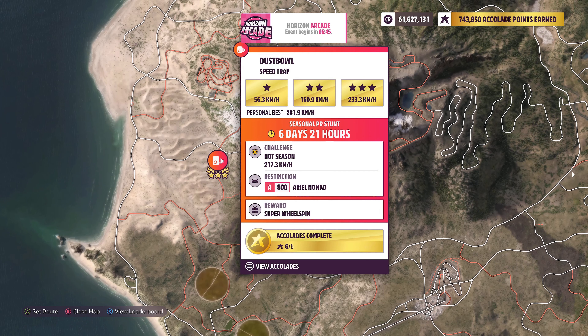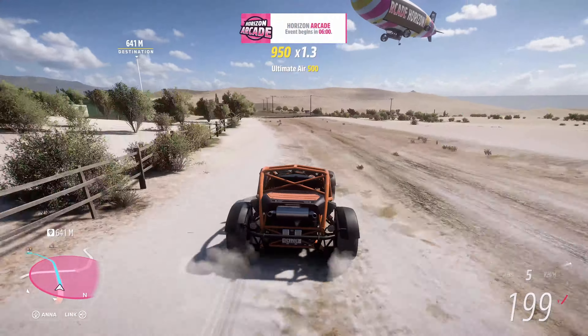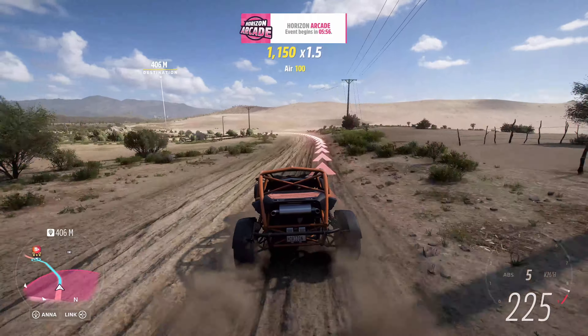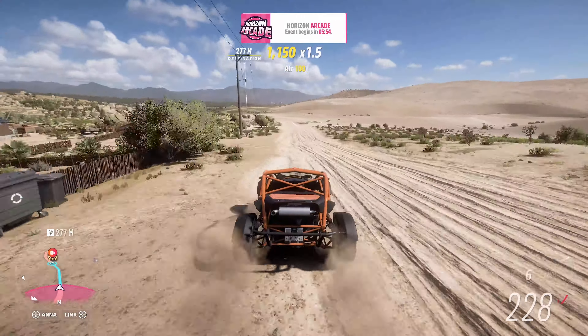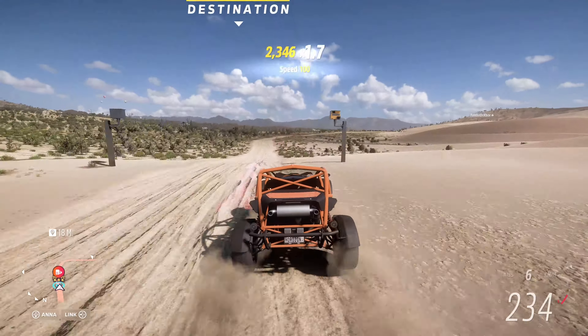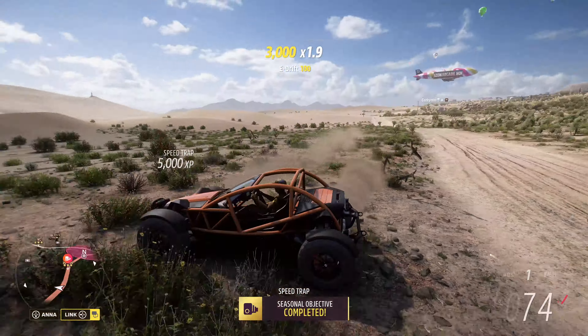Next is Dustball Speedtrap — 217.3 km/h in A800 Aerial Nomad. The Nomad is an excellent off-road vehicle, so as long as you don't slide it too much in the last corner, you should easily get about 10 km/h over the required target. Same as for the jump, 1 km or so should be enough to gather speed from the hill up north.